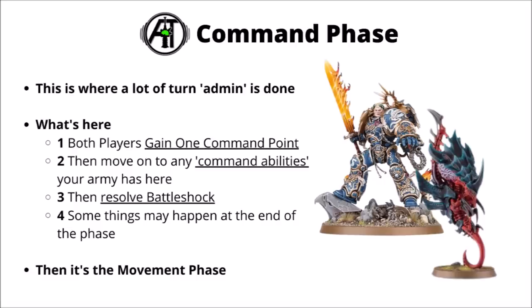So broadly speaking, that's the Warhammer 40k command phase in a nutshell. Both players gain their command point, then you move on to your command abilities — usually done in the order of your choice. Resolve battle shock for units in your army that are less than half strength, then you might do a few things at the end of the command phase, particularly scoring certain objectives. After that your command phase is done and you go on to the movement phase, moving your miniatures around the table to lay firepower into the enemy or claim those all-important objectives for the victory points.